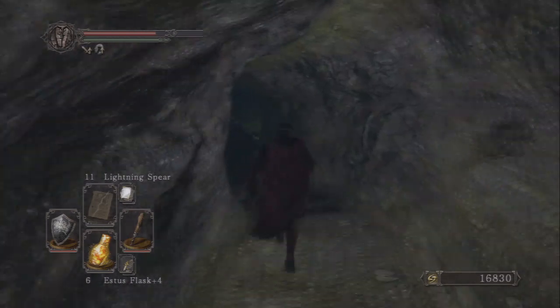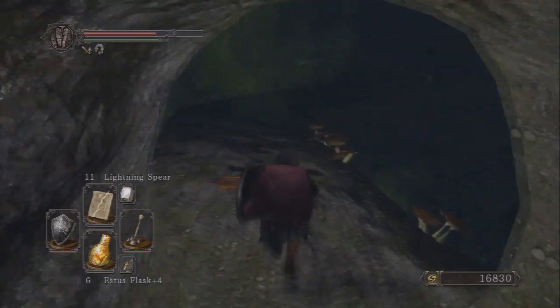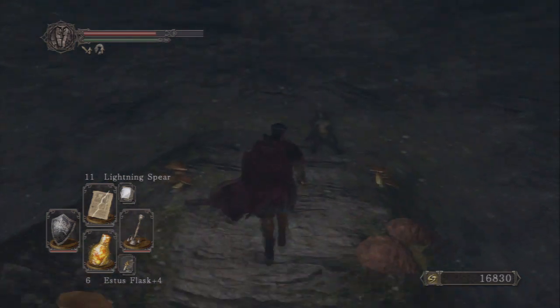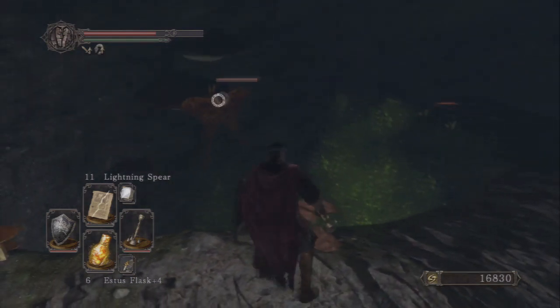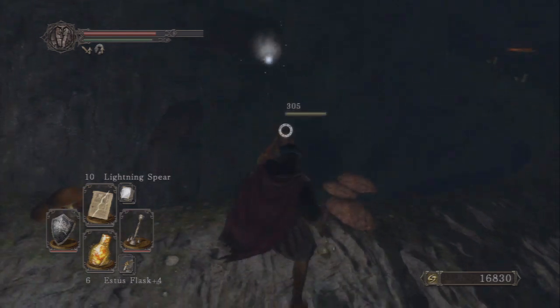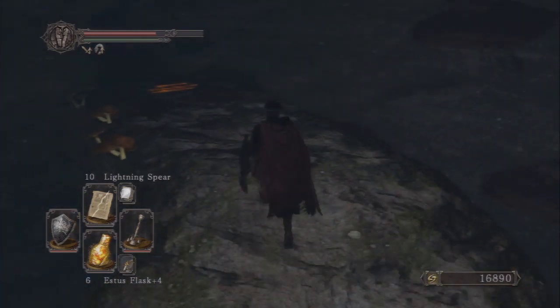Now you're going to be in this little cave and you'll see up ahead there's one of those moths that drops the little poison pollen or whatever. If you run all the way up this path there's a treasure right there. But look over there — you can see that moth. Use a bow or whatever you have to, knock that thing down because you don't want to deal with poison while you're down here looking around.